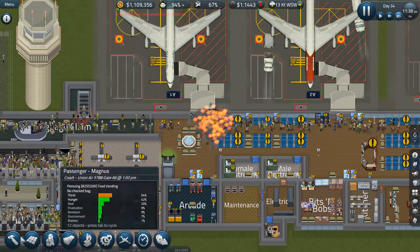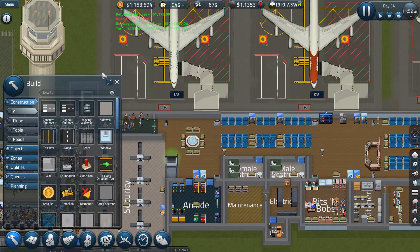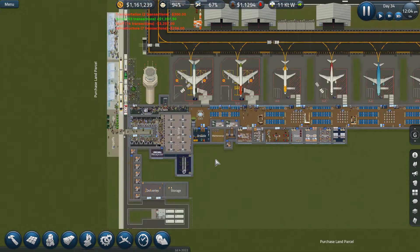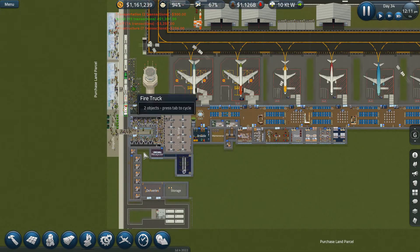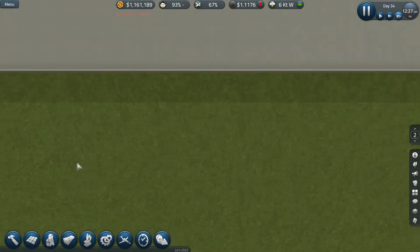Stop setting my airport on fire! Actually, I think the fire brigade did it that time - there they are, because they usually got stuck down there. Up here then.